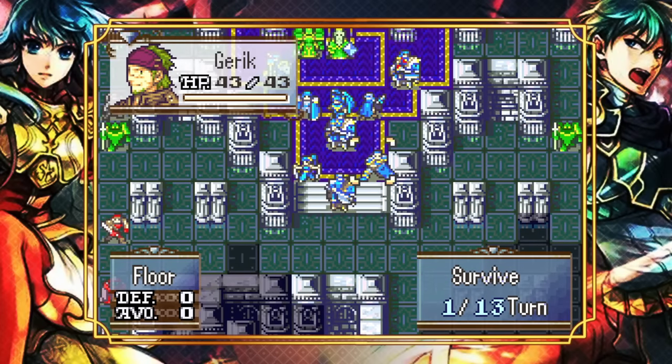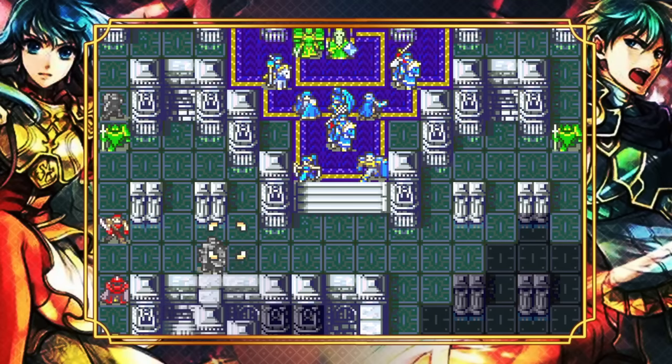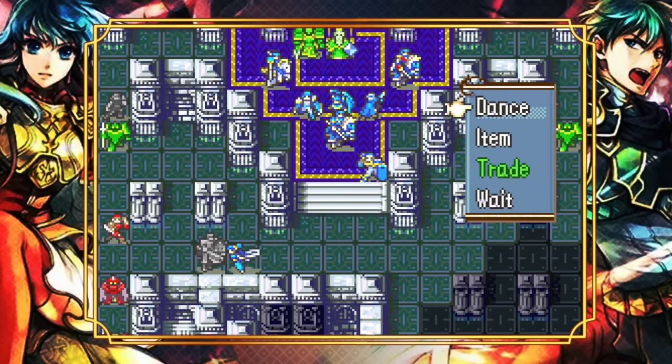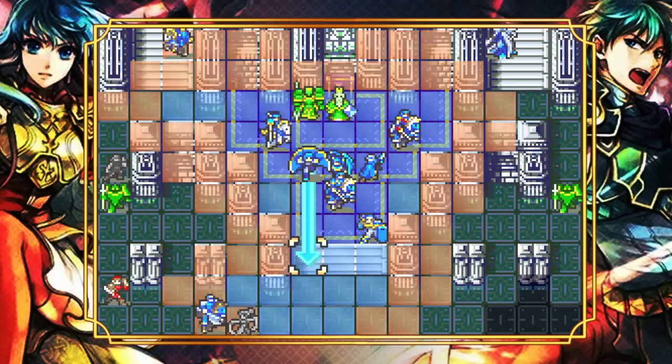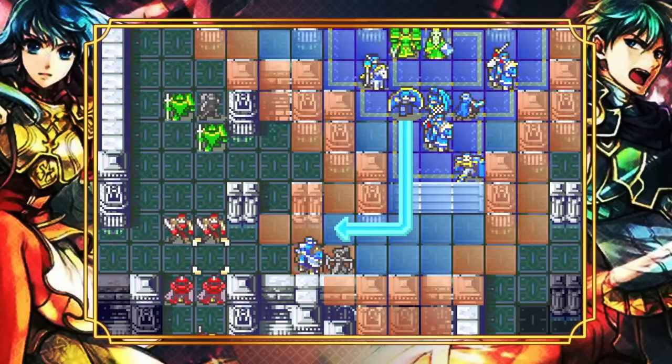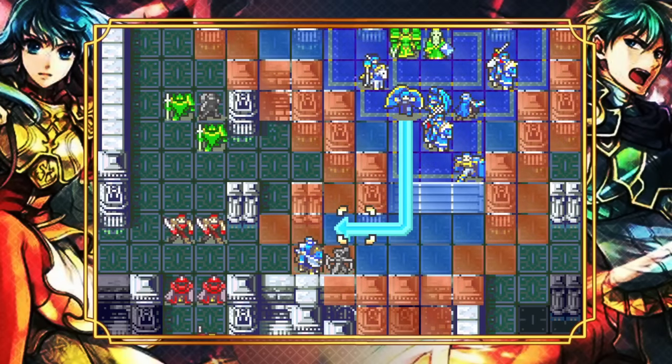It doesn't really matter who goes first, but I do want to make sure I can rescue in the proper place. So Soleil has the rescue staff, which lets me get Garruk close enough to where he can help out. I have to drop him two squares above. Tethys — yes, just like that. If I do this, then worst case I end up here; I can go one, two, three, four, five, six — just in range. That should be enough. And Garruk has the brave axe.